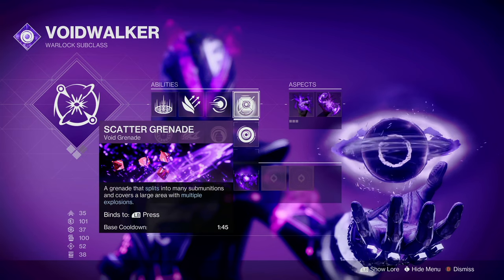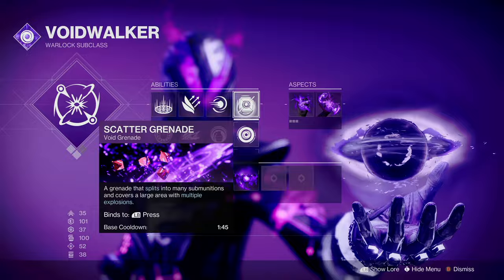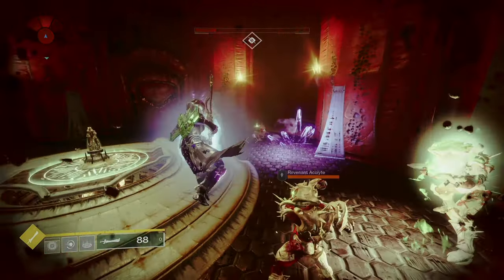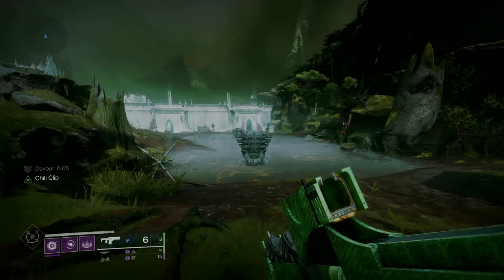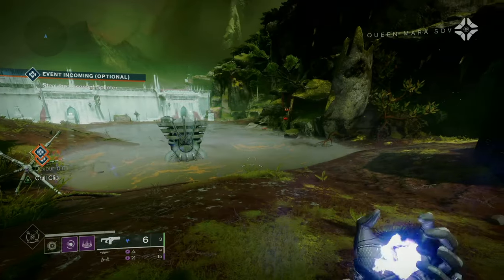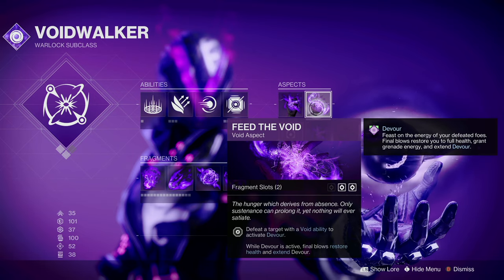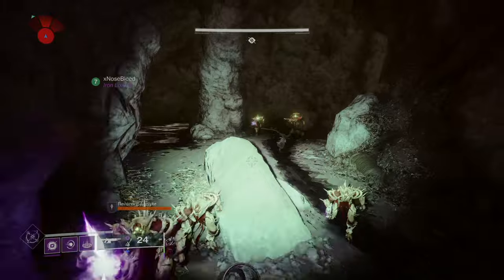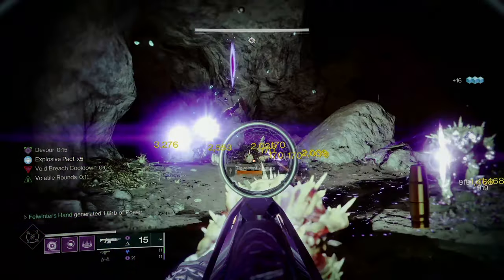The grenade is obviously going to be Scatter Grenades. This is going to pair with our Exotic as well as Aspect choices and do great damage, both single target and AoE. For the aspects, we have Chaos Accelerant. This recently got buffed this season to have two Fragment Slots, and it allows us to charge our Scatter Grenades to make them bigger and do more damage. Our other aspect is Feed the Void, which is going to allow us to get Devour whenever we get a Void Ability kill. Because we have two charges that are quickly refreshable, we can keep this buff up literally all the time.